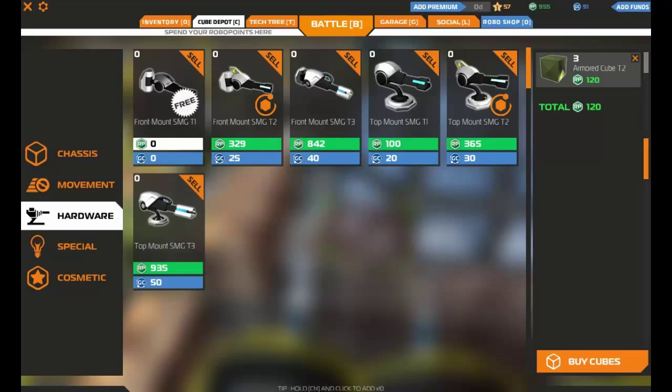Let me show people here — if you go up to the tier 3 stuff: this tier 1 gun is free, this tier 2 gun costs 329 RP, this tier 3 gun costs 842 RP. The prices go up like that as you go up — it's not quite exponential but it's close enough.